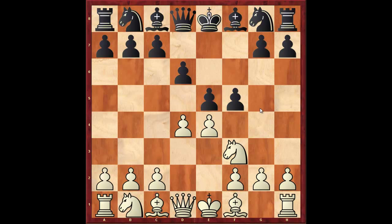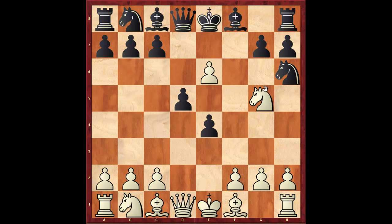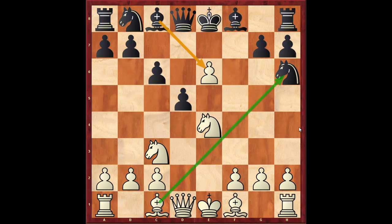Alternatively, you could play more concretely by capturing on e5 with the pawn, after which Black will recapture. White plays knight to g5, d5 protecting the pawn, and now e6. The idea is to play knight to f7 and also to block the bishop's diagonal. Black will play knight to h6 preventing knight to f7, and then we play knight c3 attacking the pawn on d5, c6, and now the move knight takes c4 — and here you are completely running over Black's position.